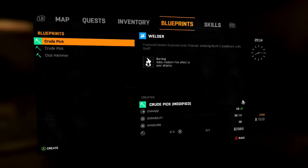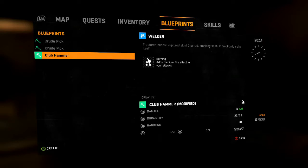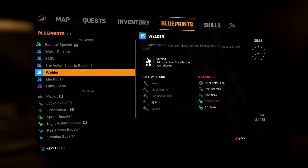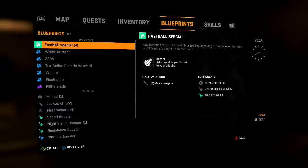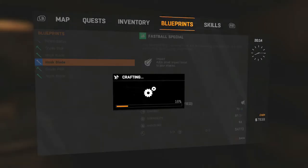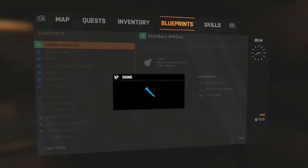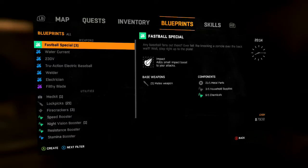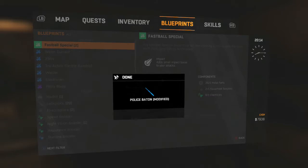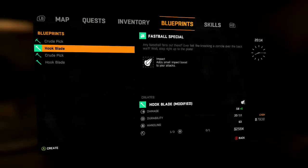We got a welder that we can make a crude pick — that might help out a lot — or a club hammer. Let's do the club hammer; it adds fire to your attack, so that's pretty cool. And I also got a fastball special — a hook blade. I don't even know what this is. Any baseball fans ever felt like knocking a zombie out over the back wall? Well, step right up. It adds a small impact boost to your attacks. Awesome. So I got a police baton and a hammer that I decked out.